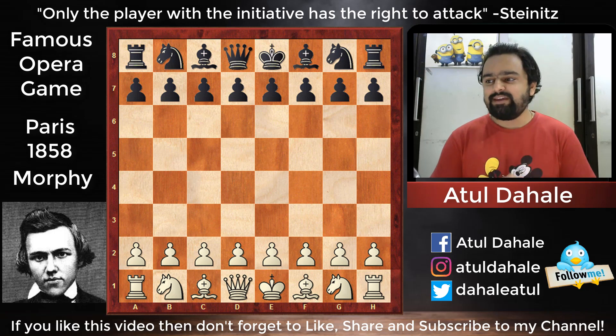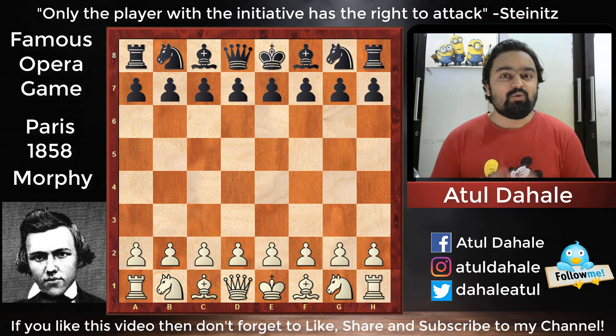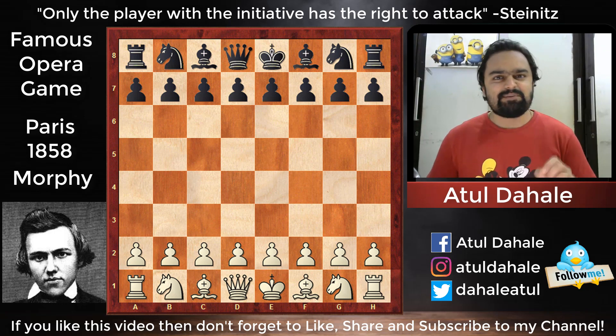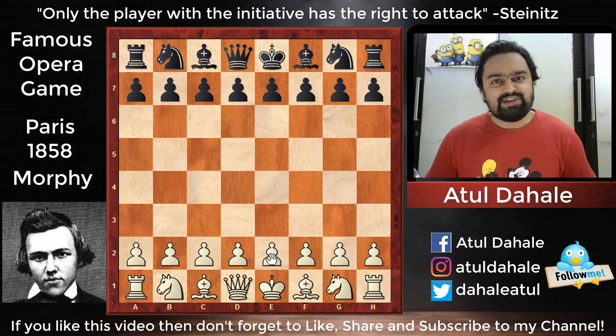Today we are going to see that game. It was played between Morphy and the Duke of Brunswick and Count Isouard. One more important thing is that it was played in the opera theater — that's why this game is famous as the Opera Game. So without further delay, let's get started. Morphy played e4, then e5 was played, knight to f3, d6, d4 — this is a natural opening.